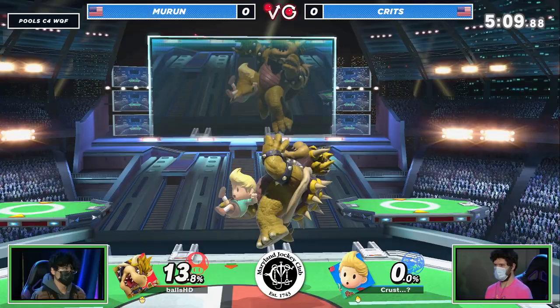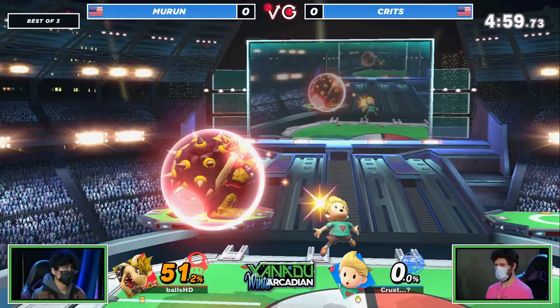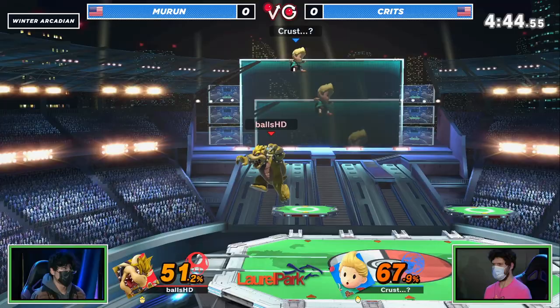Not able to get out of the corner. Bowser's linear recovery really coming in to hurt him. That was just a run-off fair — the Bowser special. That's what you've got to do against this character who likes to stall off-stage. Side-B will absolutely secure it. And for anybody who says the Earthbound kids only spam PK Fire online — there's your counter argument right there.